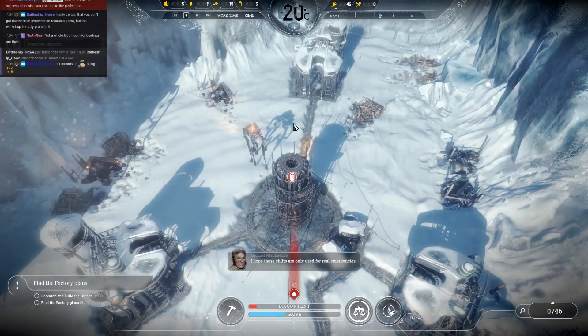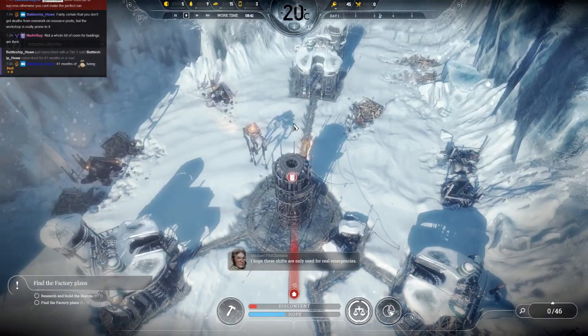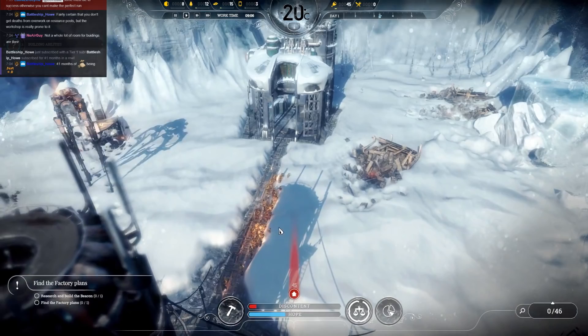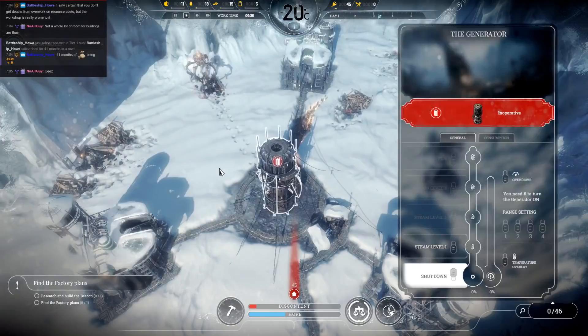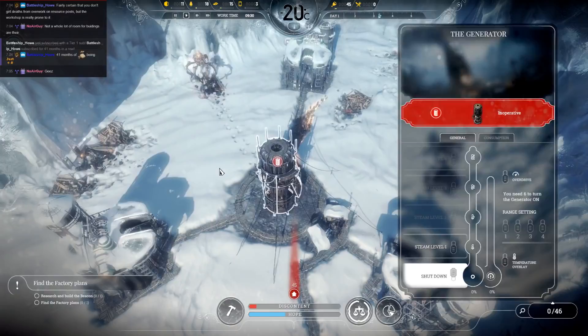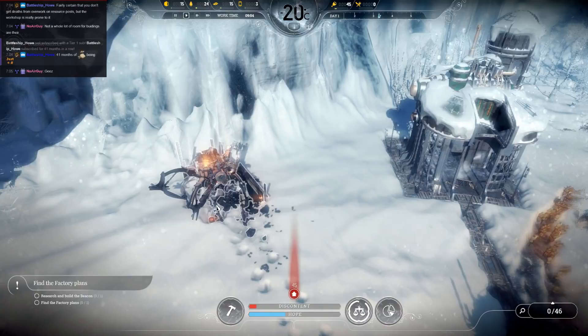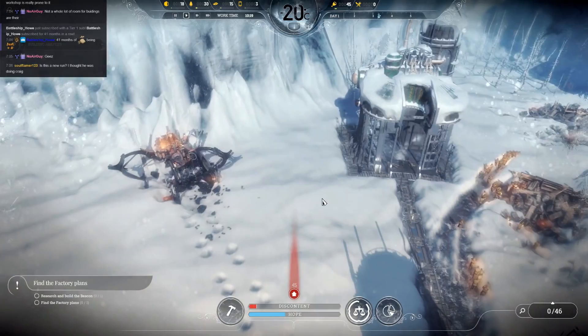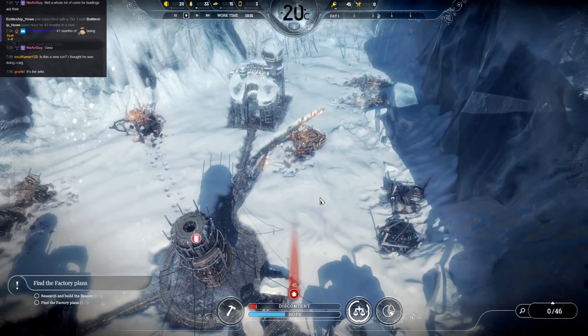People are already unhappy — Michael Fitzclarence complaining about the shifts. Battleship Howie chiming in with 41 months of support — trust me, it is appreciated. I'm going to need this coal going because automations cease to function if they can't recharge periodically off the generator. The nice thing is it won't interrupt their work if you don't switch the jobs between that. So use your automations wisely. Look at that — pistons going up and down, gears twisting around. It just captures the right level of steampunk, and I'm not even a steampunk fan.